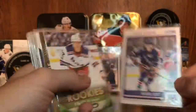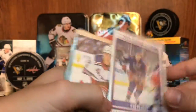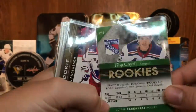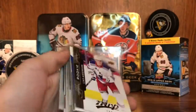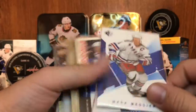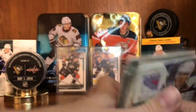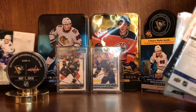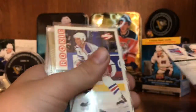So first off, I got Mark Messier — season highlights from Score, worth nothing. Phillip Heedle. Parker's rookie. Leah Sanderson Marky Rookie from MVP. Mark Messier from the SP — go check out the SP box, right there.